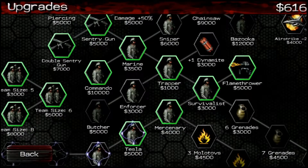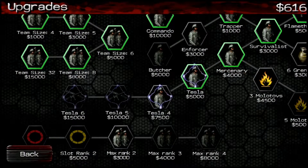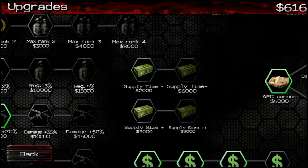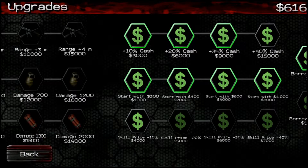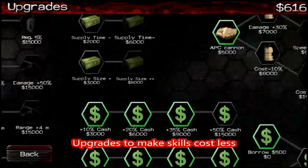You can purchase different types of soldiers like trappers, survivalists, mercenaries, which come with shotguns and magnum revolvers, and dynamite. You've got your tesla troopers who use tesla guns — basically like lightning guns — and they bounce from one enemy to the next. You have rank increases. You have supply drops that you can either increase the amount of supplies you get, and the supplies are hand grenades. You can also purchase different skills to decrease the amount of money it costs you to purchase a skill as you're playing the game.